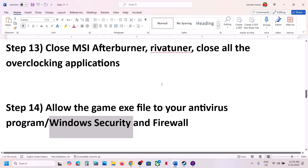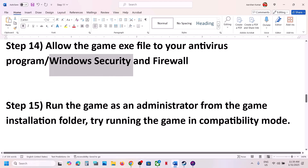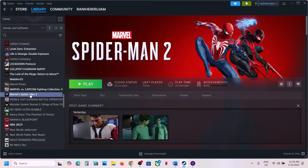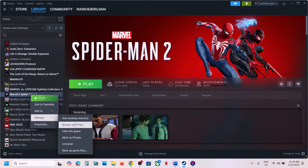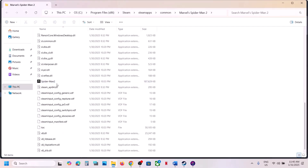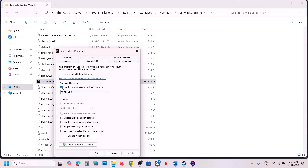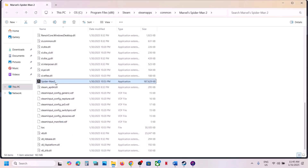The next step is to run the game as an administrator from the game installation folder. Go to Steam, right-click the game, select Manage, click Browse Local Files. Scroll down to find the game exe file, right-click it, select Properties, go to the Compatibility tab, put a check on 'Run this program as an administrator', hit Apply, click OK, and launch the game.